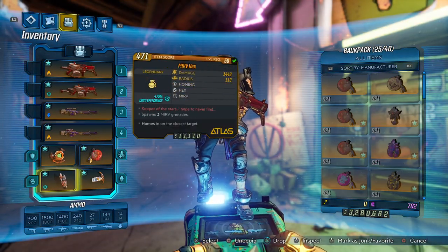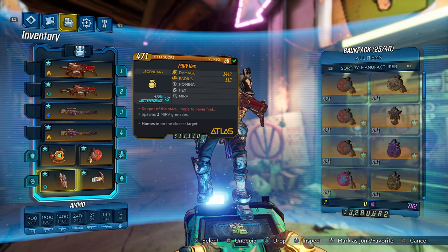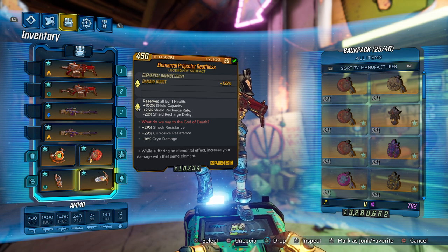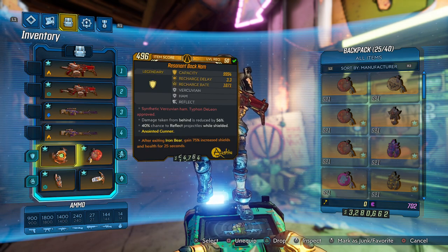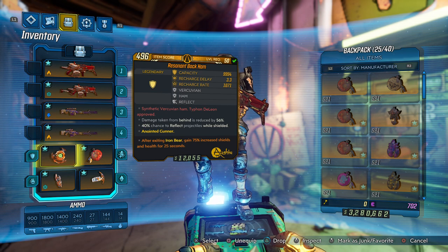Real quick at the gear: I've got a Mirv Hex cryo grenade — it's a homing grenade, and it's pretty mandatory for the build. The elemental projector deathless increases damage by 183% while suffering that elemental effect. And then this is the shield — it increases my shield by 75% after getting out of the Iron Bear.